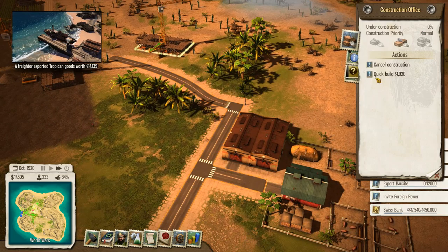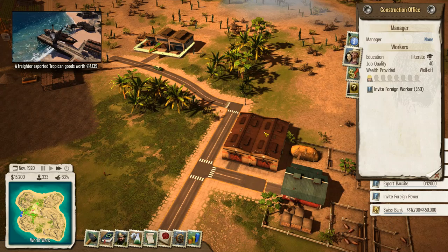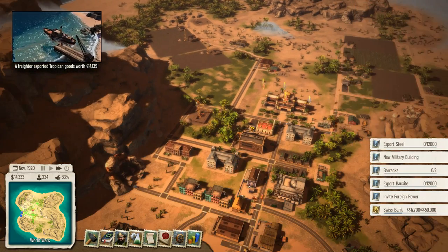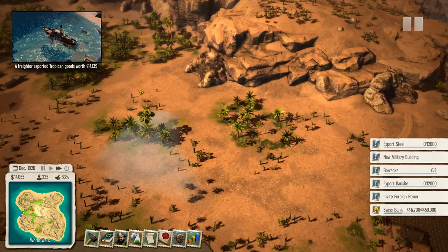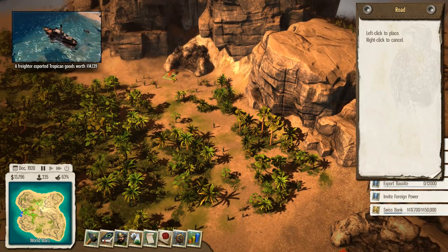Right now we are generating just heaps of cash. I'm actually just going to quick build the Teamsters office and the construction office, because we really need more logistics coming from the Teamsters and more construction people working on the different buildings. The reason being is that I think it's time to open up these mining areas, so we'll start to connect them in this fashion.